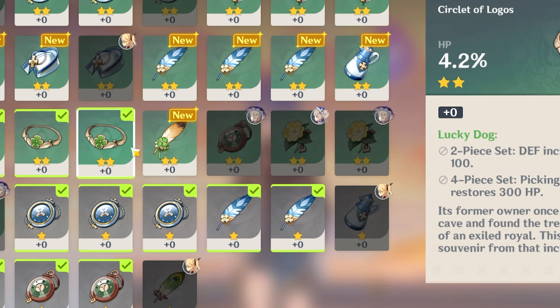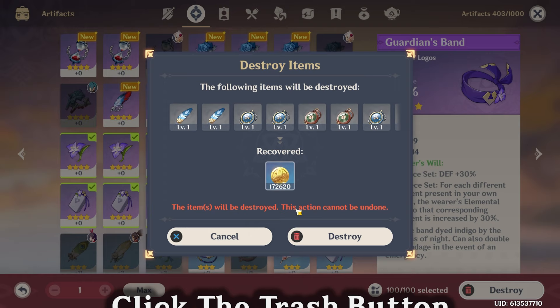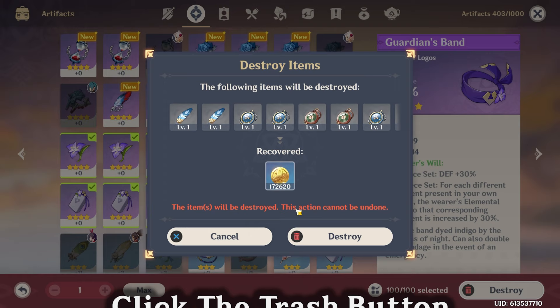Destroy artifacts to earn lots of mora. Be careful with what you destroy as some artifacts can be good, but this is a quick, easy way to earn thousands to millions of mora. All you gotta do is go to your inventory, your artifacts, and click the trash button and destroy.